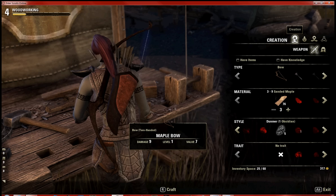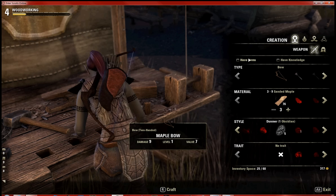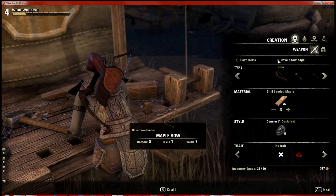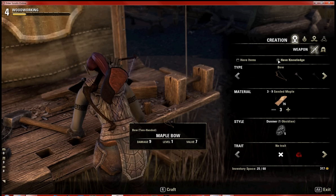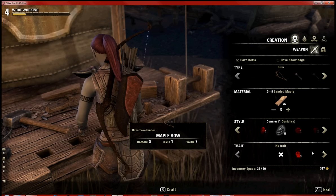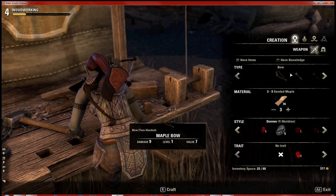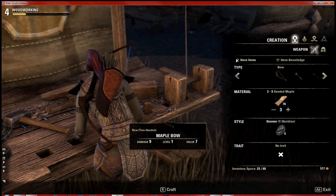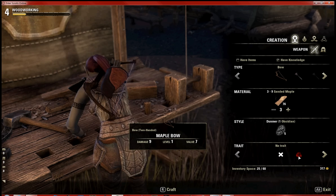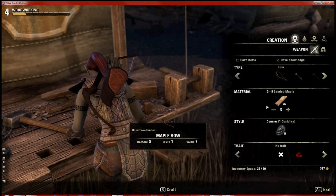On the creation page you can sort by 'have items' and 'have knowledge.' If I check 'have knowledge' it removes items shown in red. If I check 'have items' I can see what I'm able to craft. As you see, I have four of these but lack the knowledge. If I uncheck both, I have no rubies but I do know how to add that trait — we'll get to traits in a second.